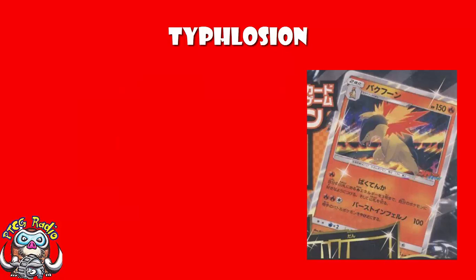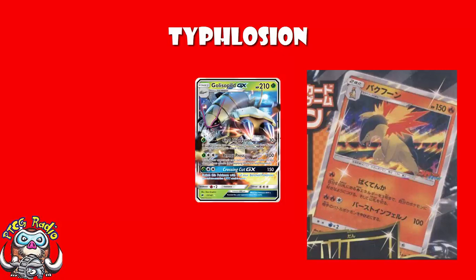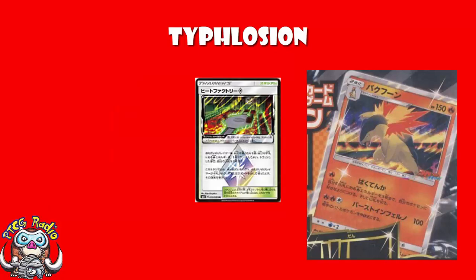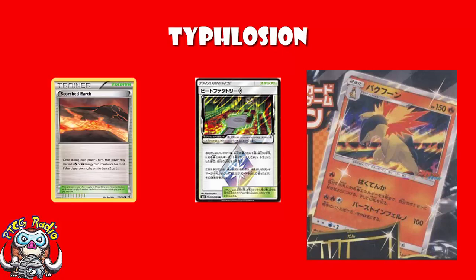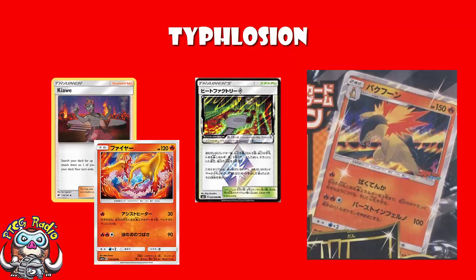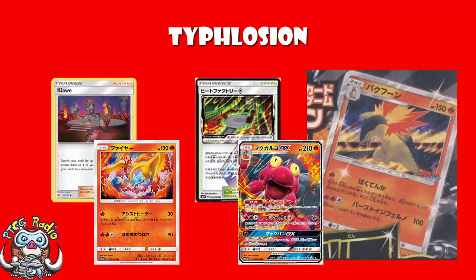It is a fire Pokémon, which means you're hitting weakness against grass Pokémon like Glycopod, as well as metal Pokémon like Duskmane Necrozma, that I'm still convinced is going to be great post-rotation. And being a fire Pokémon means you've got some tricks. We did look at Heat Factory the other day — lets you discard a fire energy from your hand and draw three cards. It's Scorched Earth with an extra card. It's not amazing, but it's alright. And we've got Kiawe to accelerate energy, or Moltres, which can accelerate a little bit. Or Makargo GX, that lets you discard the top card of your deck, and if it's a basic energy, you can attach it to one of your Pokémon in play. Fire decks really like accelerating energy.